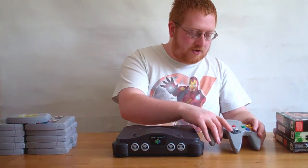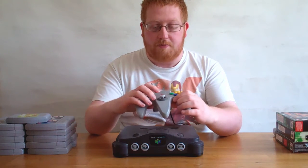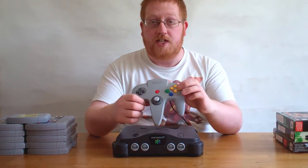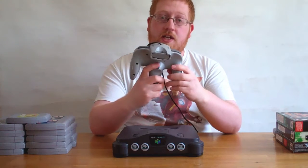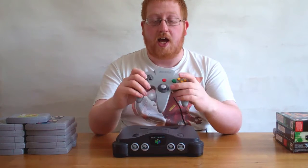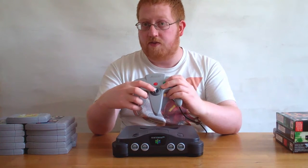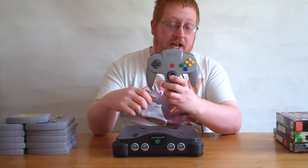The controller was, of course, a big update from the Super Nintendo controller. It still has the D-pad, a start button, and now no select button. You've got A and B, and then instead of X and Y, you have these four C buttons, which were mainly designed for the camera. There's a Z button in the back as a trigger for shooting games mainly, and L and R still. And the analogue stick, which to this day is still fantastic. Nintendo have gone on to improve on the analogue stick and everyone else who's got into consoles has also used the analogue stick.